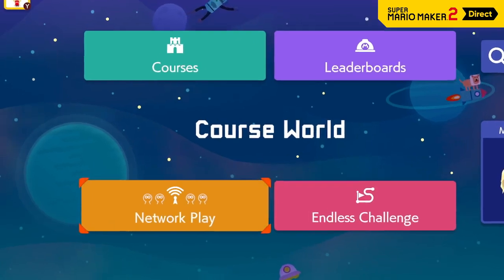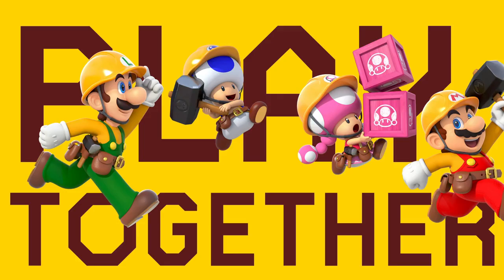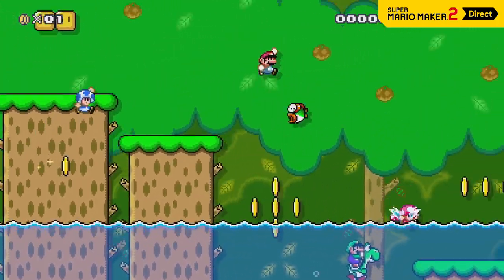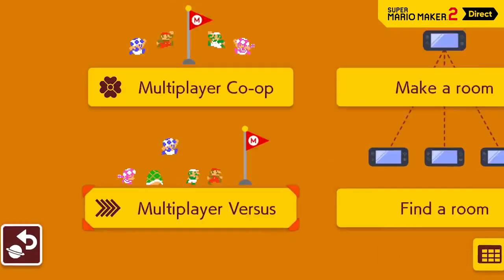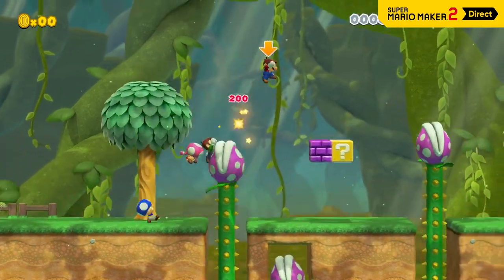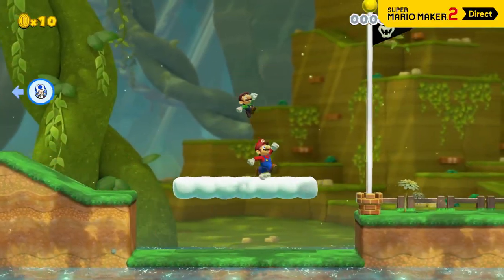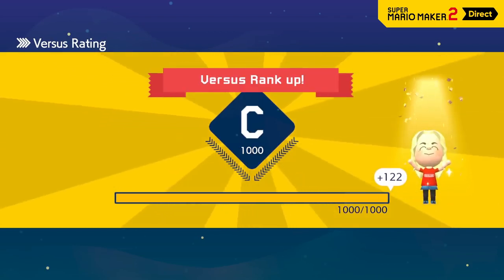There's a new mode in Super Mario Maker 2 that'll let you play together with others. In Course World, you can enjoy multiplayer with other players from around the world. In multiplayer versus mode, up to four players face off in a side-scrolling showdown. Each player will be assigned a different character, then they'll race each other in a randomly selected course. The player who clears the course first wins! Depending on your win-loss ratio, your versus rating will change.